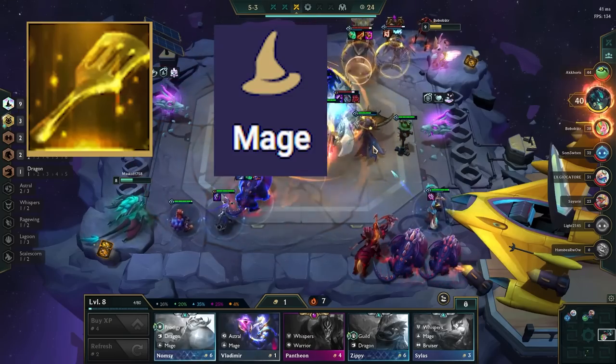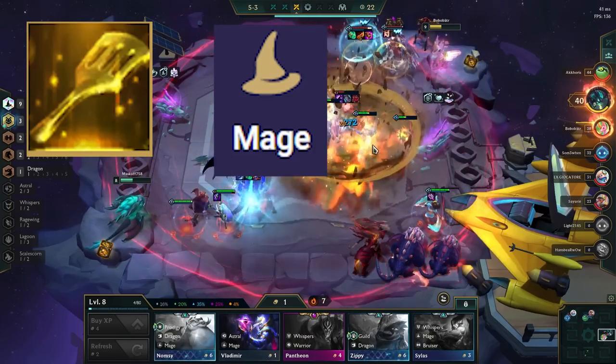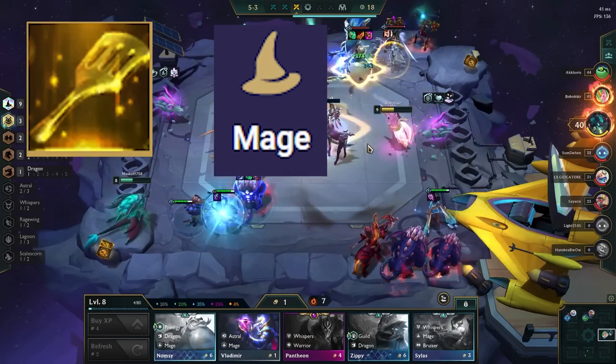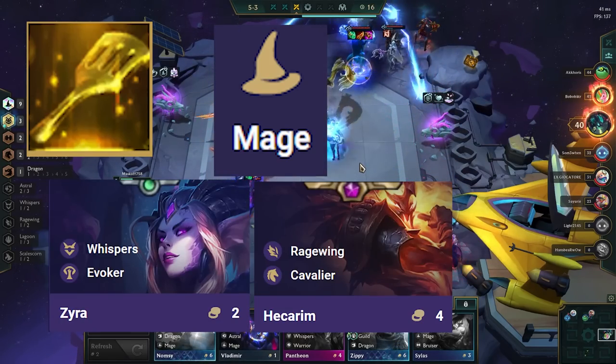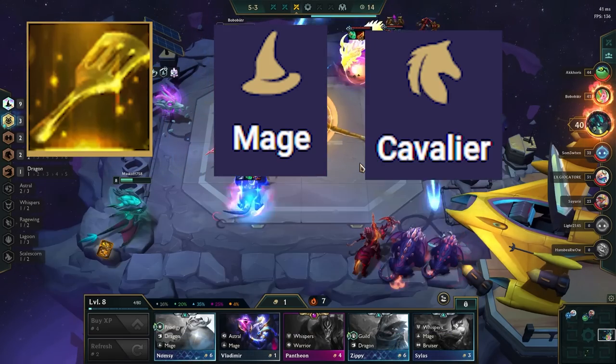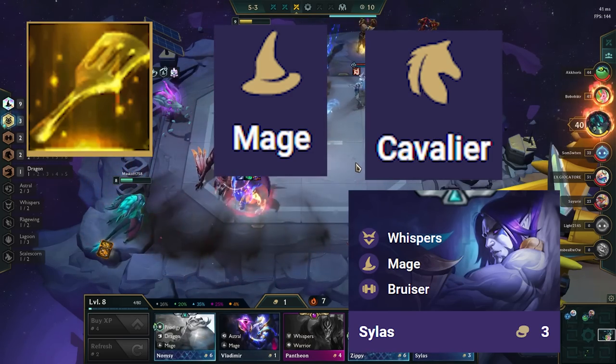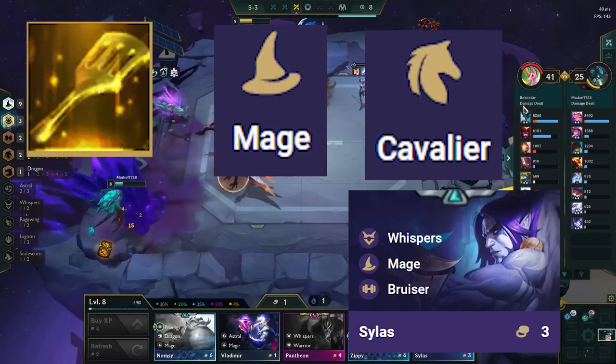If you get a spatula, you want to build Mage Spat. This allows you to more easily fit in 7 mages, and it also provides a ton of value on certain units. This wants to go on Zyra or Hecarim if you're playing those in your comp. You can also make Cavalier Spat and put that on Silas or another tank, but Mage Spat is generally a lot higher value, as it turns Zyra into a god.